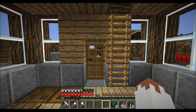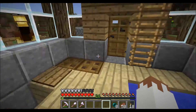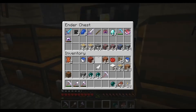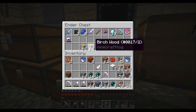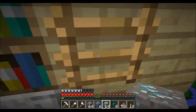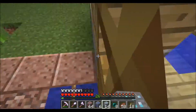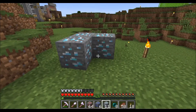Welcome everyone to a brand new episode on the ChewyCraft SMP server. In this episode we're going to be starting off with a little fun. I have been doing some strip mining and you can probably guess what we're about to do, because I also have a Fortune 3 pick with me. So we're going to be fortuning all the ores that we've gathered. We have 14 diamond ore to start with.